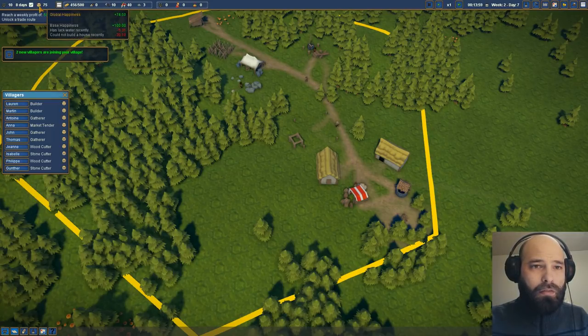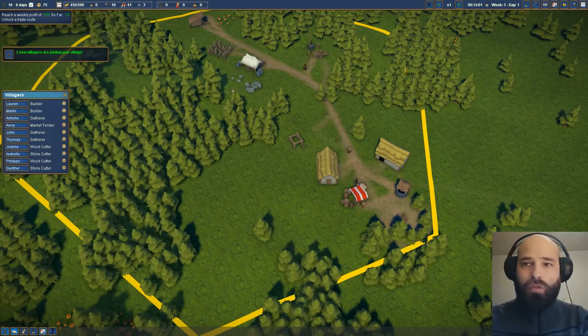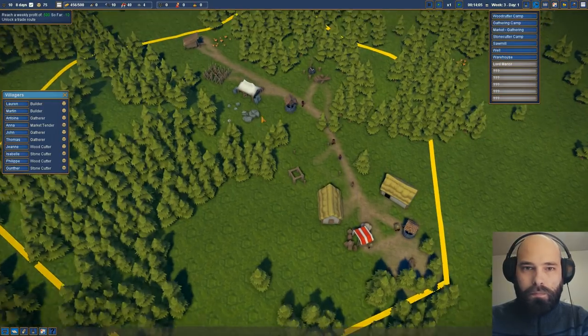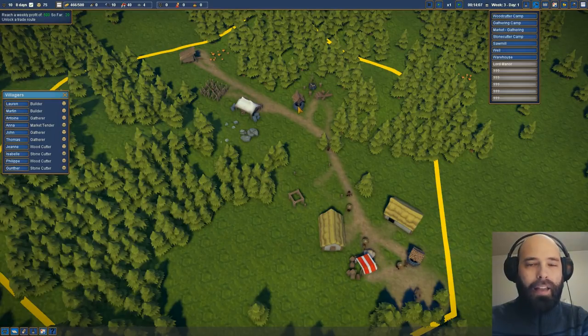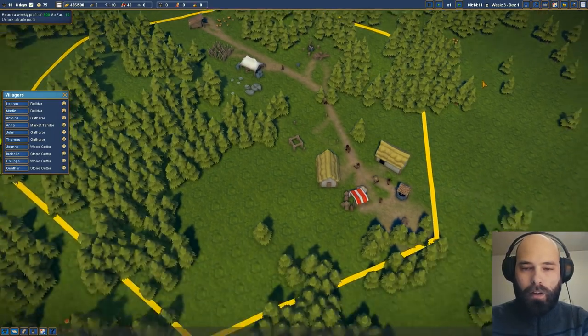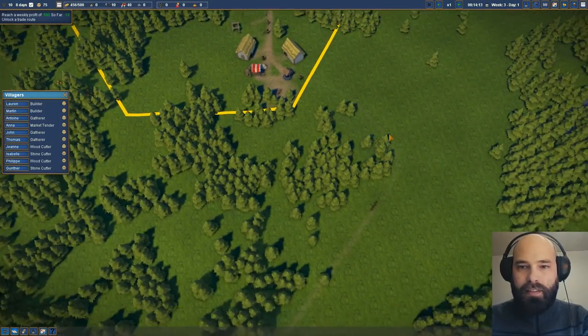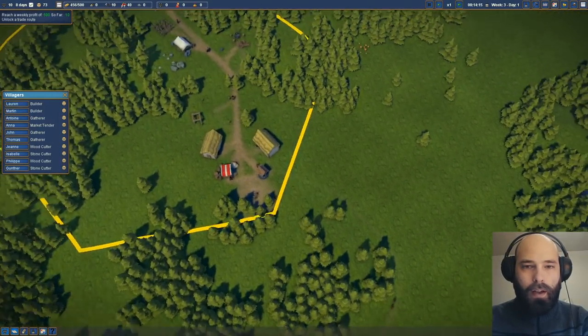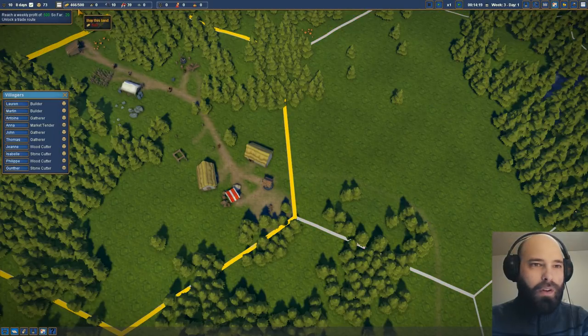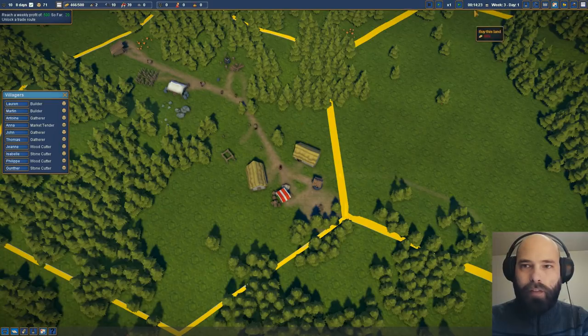They need more housing — minus 20. So let's build another well just out here so they don't need to go as far. As soon as we get to 500 gold — and we're at 466 out of 500 — so we're not that far off. We are profiting a little bit.